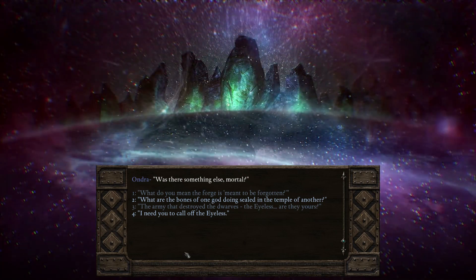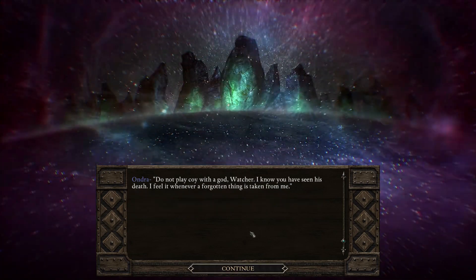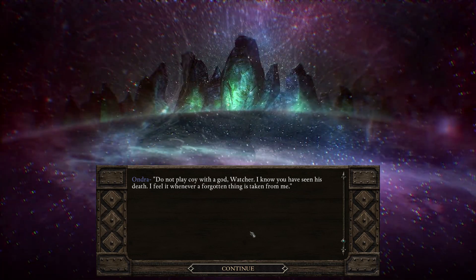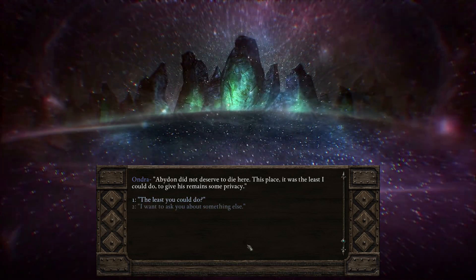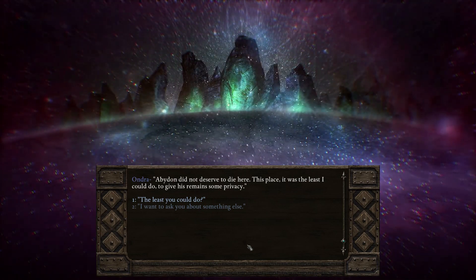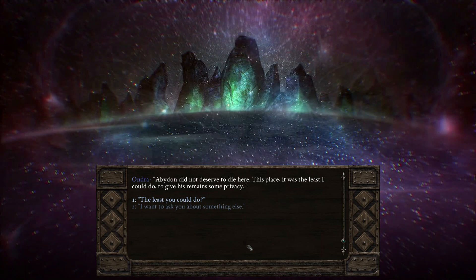"What are the bones of one god doing sealed in the temple of another?" "Do not play coy with a god, Watcher. I know you have seen his death — I feel it whenever a forgotten thing is taken from me. Abaddon did not deserve to die here. This place — it was the least I could do to give his remains some privacy." So this is Abaddon.